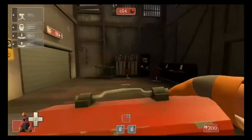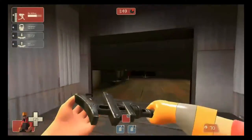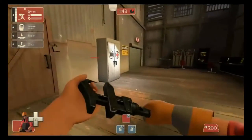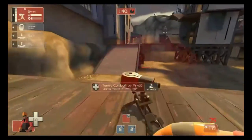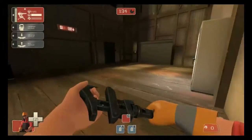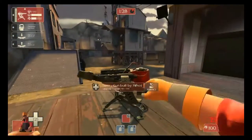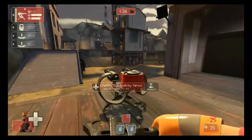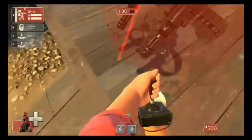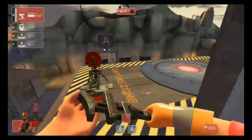Otherwise, you got Engineer here. With the use of the Wrangler side weapon, you can boost yourself with your gun. You can use the bullets on pretty much any of the levels of the weapon, but you generally want to use the level three situation. And so with the Rescue Ranger, which is a pretty popular weapon, you can jump as Engineer and then grab your gun with it — some cool advanced movements.